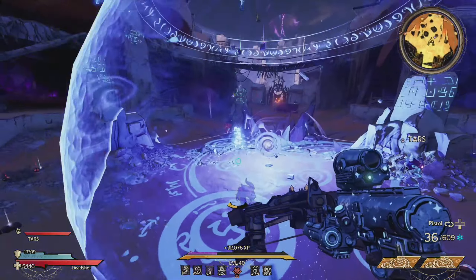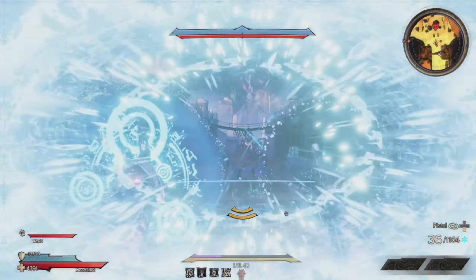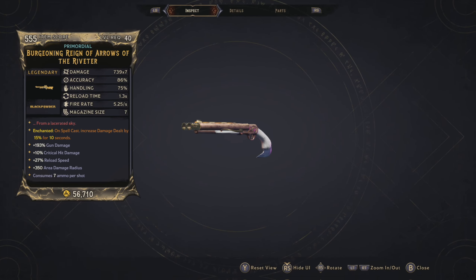Not sure how these spells work exactly, so it needs further testing to say which ones will absolutely block all projectiles, but a purple one will do the trick. The second item I recommend you farm for in order to make this fight super cheesy is the Reign of Arrows shotgun.